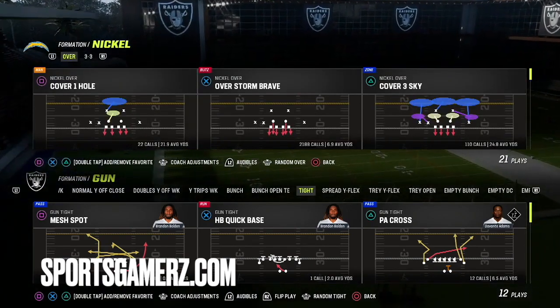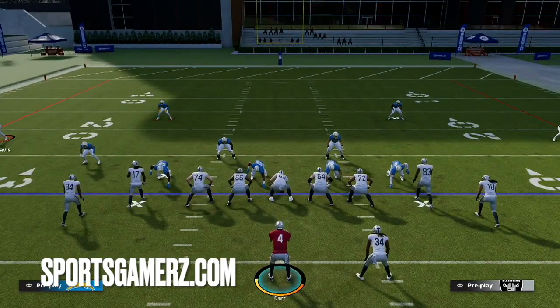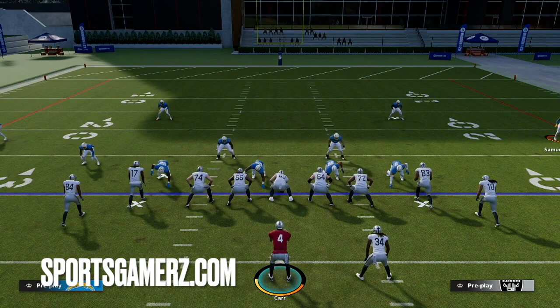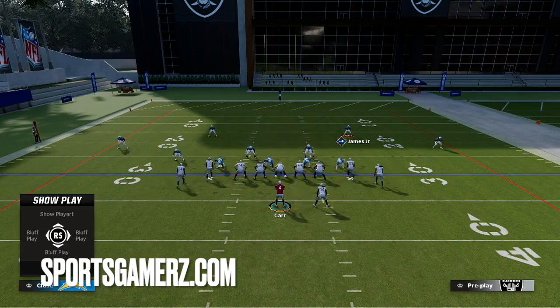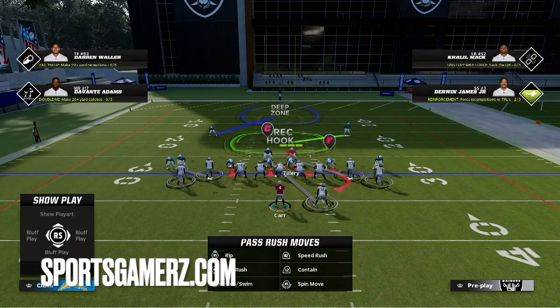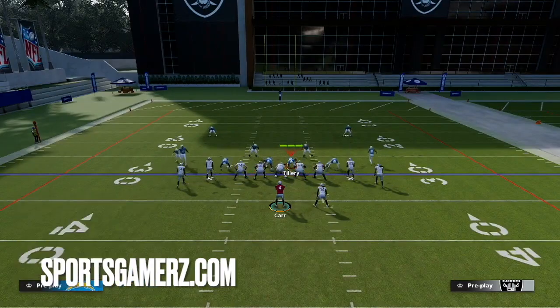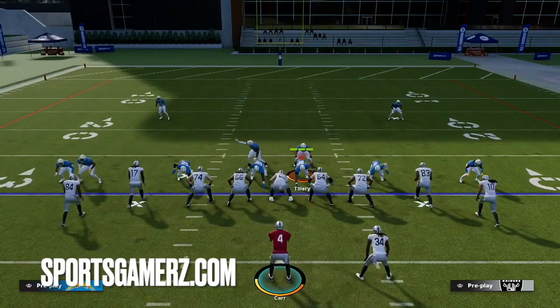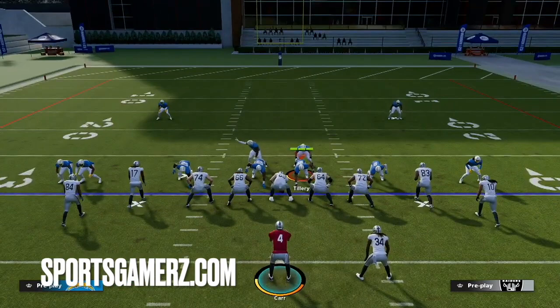Look at the difference this makes. Look at how the defense looks when I break the huddle — this is cover zero blitz, Overstorm Brave. The corners are backed up about eight yards off the line of scrimmage and the safeties are backed up about 13-14 yards. Now let's see what happens if I audible to cover four — nothing, still the same. Audible to cover three buzz — nothing, still the same. Cover one — still the same. And now I can pinch my defense and they'll just line up exactly as I want them to. There are literally no tells here. This is a super easy way to disguise your defense and prevent these tells from occurring.